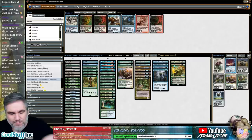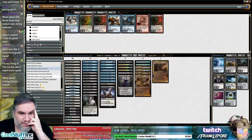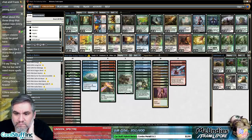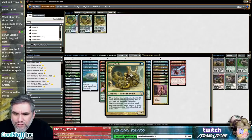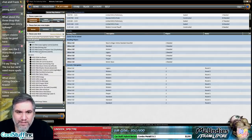I keep going back to Gros Spiral just because it lets you draw a card. I also like one Search for Azcanta. What about two Coiling Oracles just for fun? Then we can cut one Cryptic — these guys are just going to draw you a card. Let's see how this goes — I don't know if it's going to be great, it could be terrible.